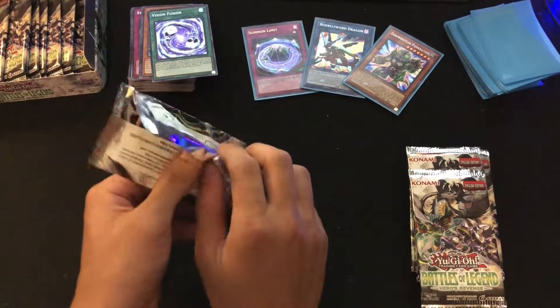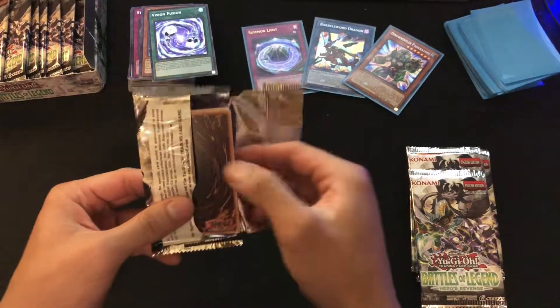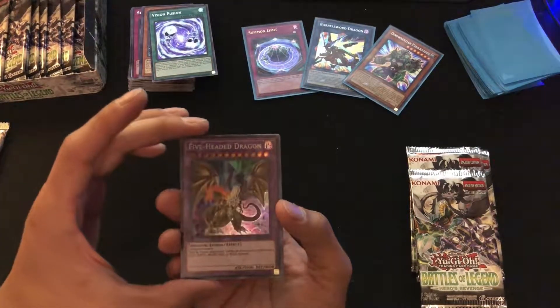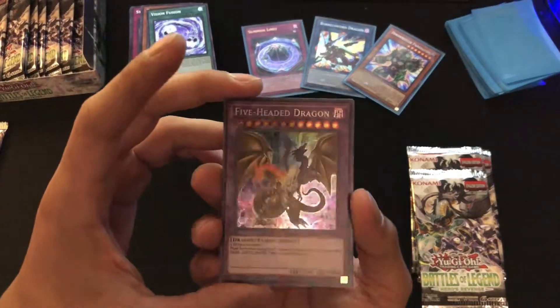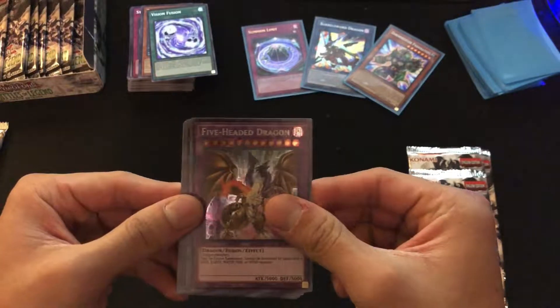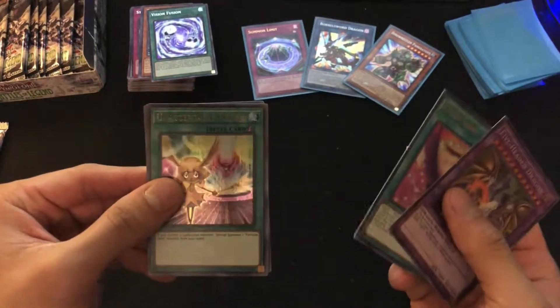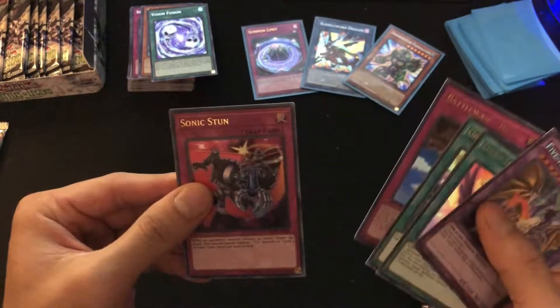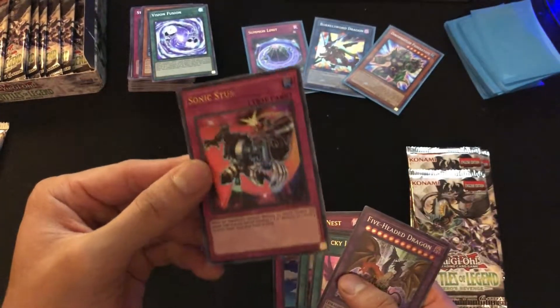Even if we get another Borosor Dragon I'm happy with that as well. We got a good pack here. We got the Five-Headed Dragon — I remember seeing this in actual Season 1 of YuGiOh! Also got Lucky Loan, Unacceptable Result, Battle Wasp Nest, and Sonic Stun.